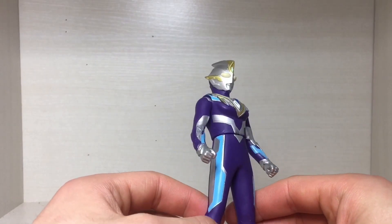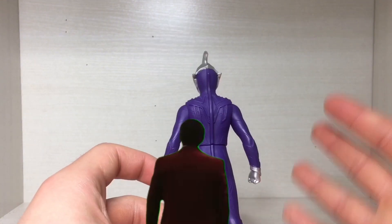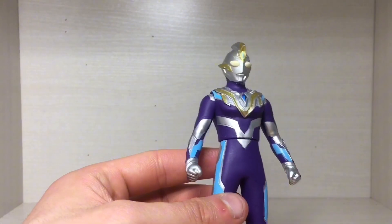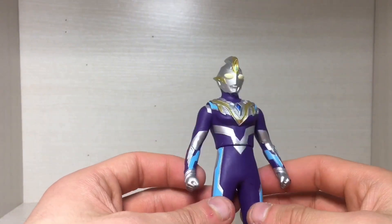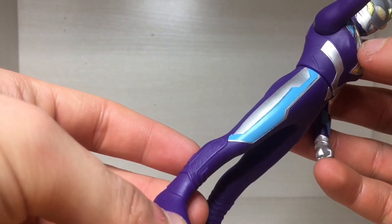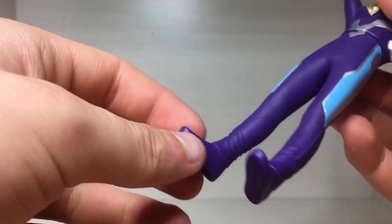As they usually do, they skip out on a lot of the paint. Like most figures, looking at it from the back, it is missing a lot of the paint. It's a little bit weird that they have fists instead of open palm hands, as usually they have open palm hands for speed type or these kinds of forms. The legs do in fact look like legs — painted a little bit on the thighs — but they skip out on pretty much all the paint on the lower half of the leg.